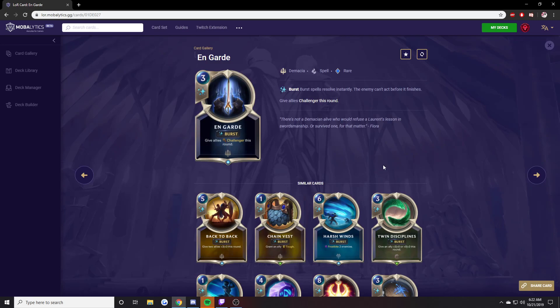En Garde. Slept on. This card can be nutty — it's a Burst so it can't be Denied. It gives all your allies Challenger this round. Let's say they have a few medium 2-2 blockers and you have some weak minions but two strong ones. You play En Garde and they cannot block your strong minions because you force their minions to block your weaker stuff, and you push in for the win. This has done that for me time and time again, and I see almost no one play this. This card is slept on and disgusting — situationally of course, but when the situation arises you'll wish you had it.